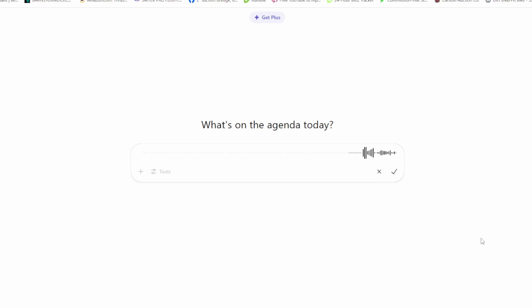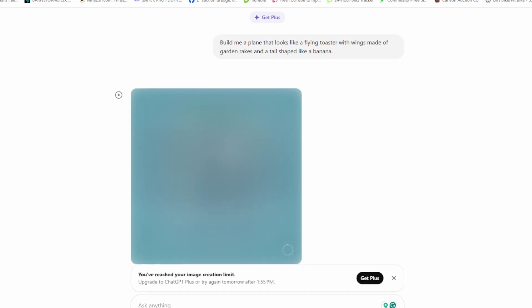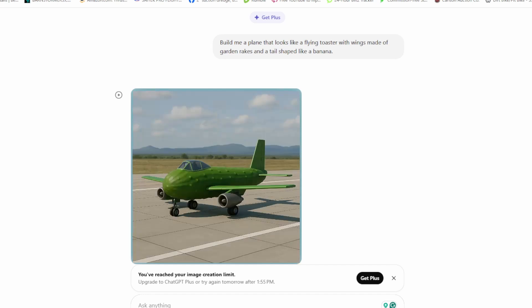Build me a plane that looks like a flying toaster with wings made of garden rakes and a tail shaped like a banana. Let's see what it comes up with. That's what we're going to build, guys. Let's see if we can do it.